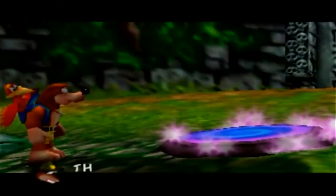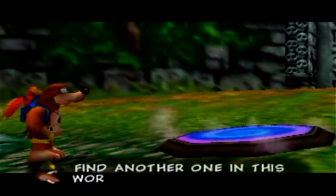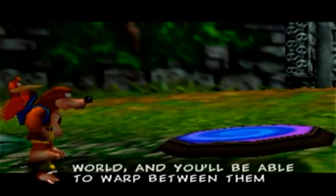What is this? This is a warp pad! Find another one in this world, and you'll be able to warp between them!